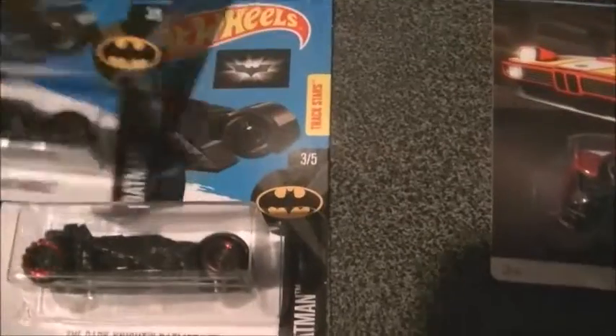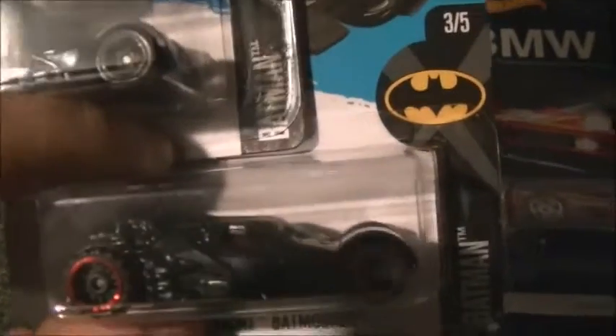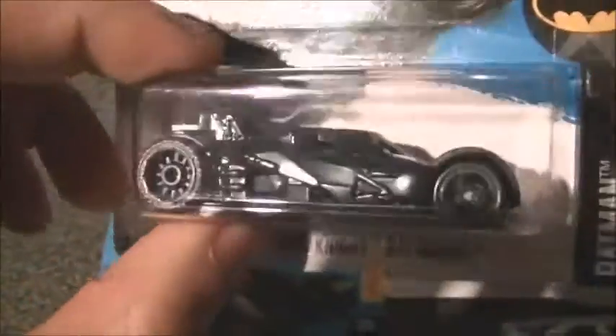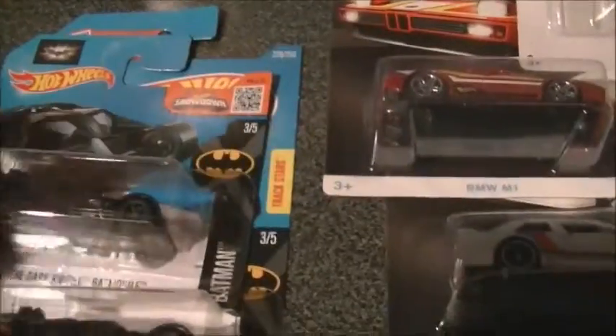Let me quickly do the ones that fell down. It is Batman - Batman the Dark Knight, 3 of 5. But this is a color variation - they're both number 3 of 5 Batman vehicles but one is dark blue and one is black with red rims. Otherwise it's just a color variation - pretty cool to have a color variation right here.